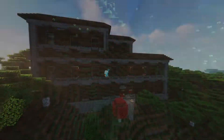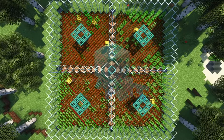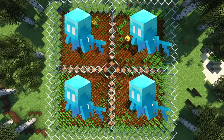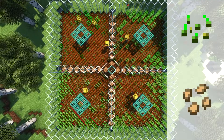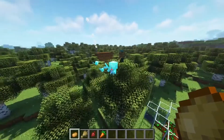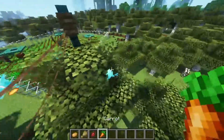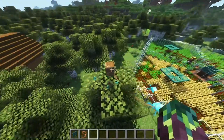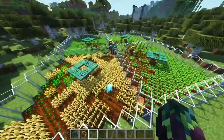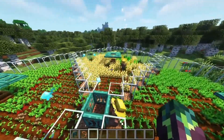Now you just need to bring in the allays. They can be found in woodland mansions or pillager outposts. You will need one allay for every crop — we have four crops here, so we'll need four allays. And if you want to collect wheat seeds or beetroot seeds, you will need an extra allay per seed type. Give each allay one of each item: potato, wheat, beetroot, and carrot. Set them free and they should head on over to the note block. You might have to stand near it so they get attracted to it instead of you.